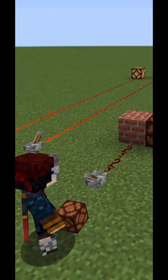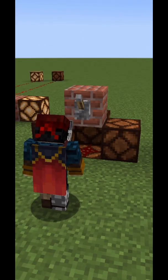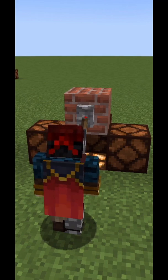Redstone can also power blocks, which can power Redstone devices. A single piece of Redstone Dust can be placed as a cross, which will power the block below it and any adjacent blocks, or as a dot, which will power only the block below it.